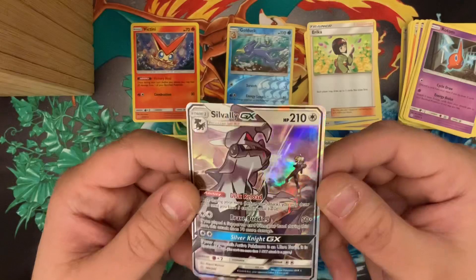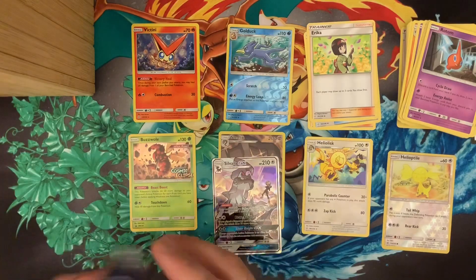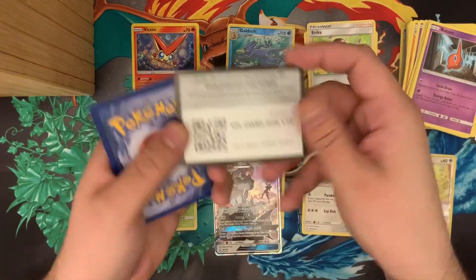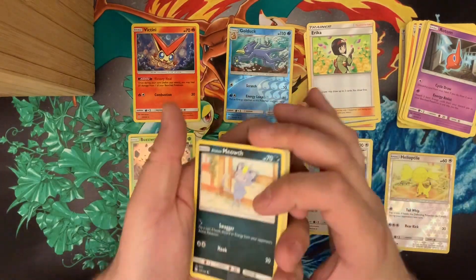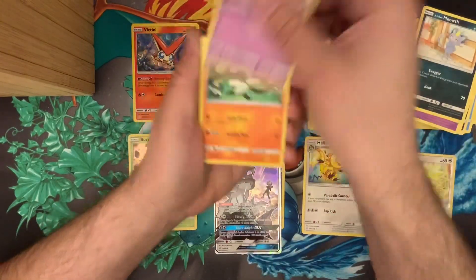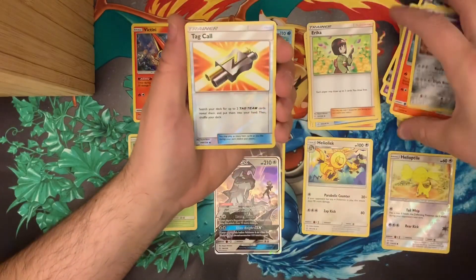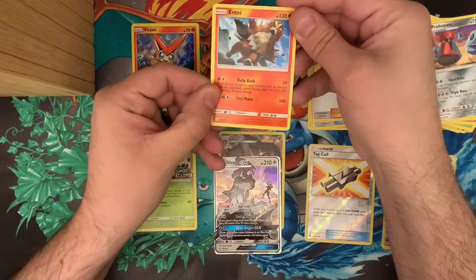I do like that they've got the trainers right there in the back. That's my one hit — hopefully there might be something else in this one. We're getting a rainbow rare! Alolan Meowth, Wailord, Pheromosa, Jangmo-o, Rowlet, Rapidash, Vibrava, Probopass, a holo Tag Call, and a regular rare Antique.